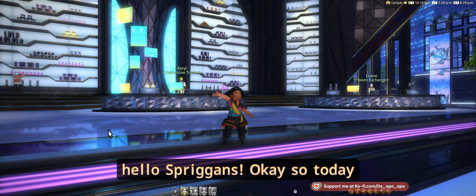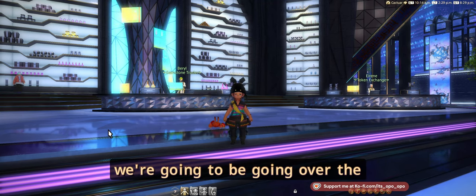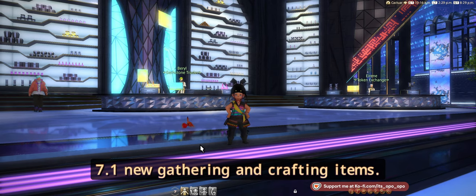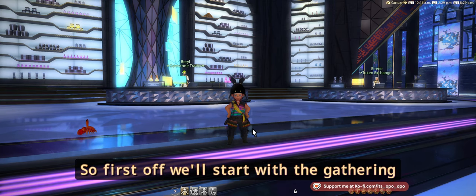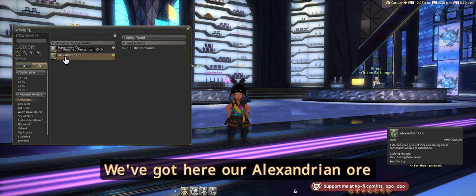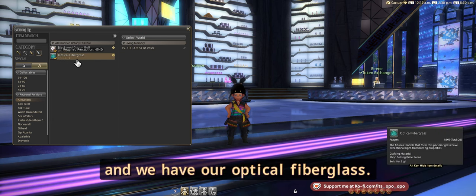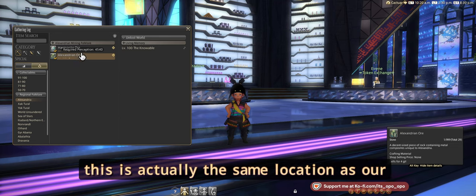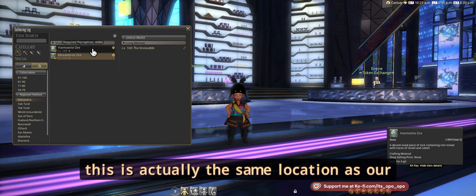Hello, okay so today we're going to be going over the 7.1 new gathering and crafting items. First off we'll start with the gathering items — we've got our Alexandrian ore and our optical fiberglass. Starting with Alexandrian ore, this is actually the same location as our harmonite ore.